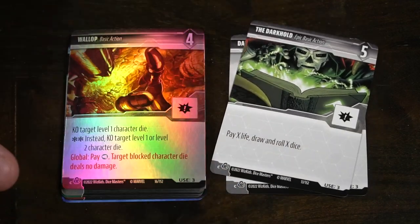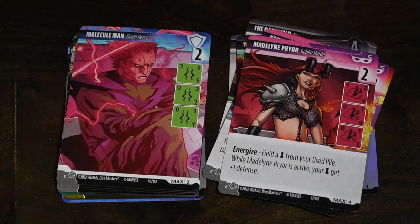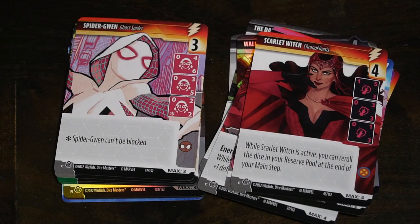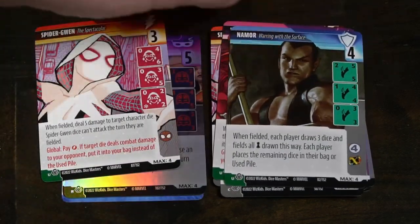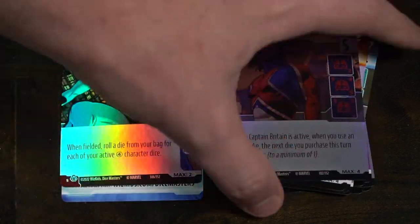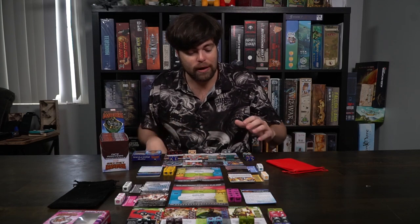The draft pack can be from any series or set - it doesn't have to be Secret Wars, this just happens to be the newest set. If you pick up an origin pack and a draft pack, that gives you everything needed to play the game, and the same applies to your opponent - it needs to be equal, because there's a certain number of characters fielded based on what you have available. You can also mix draft packs from different universes like Yu-Gi-Oh! and others, and mix and match your characters. All you need to know is: get an origin pack and a draft pack, about 30 bucks, and you're ready to go.